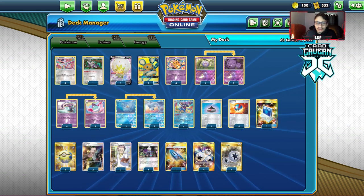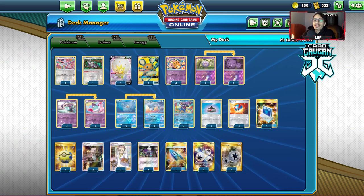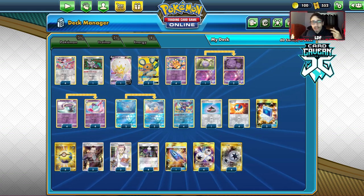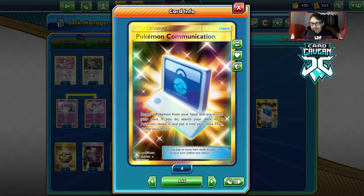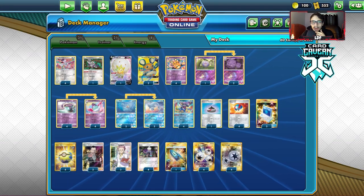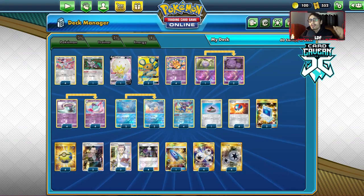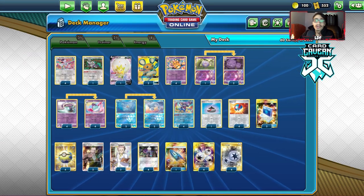The rest of the deck is ball search cards, Supporters, and Energy. You've got Evolution Incense, Great Ball, Capture Energy, Quick Ball. I honestly don't know if I had the right amount of Pokemon search. I have the Koffing in here instead of 3 Weezing because Koffing is something you can search out with Quick Ball. There were actually moments where I needed a Quick Ball for a Koffing to Roxy it to knock out Jirachi with Dewgong. That's why the Koffing is really good in here.